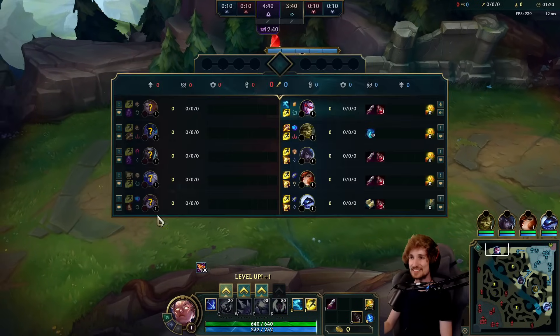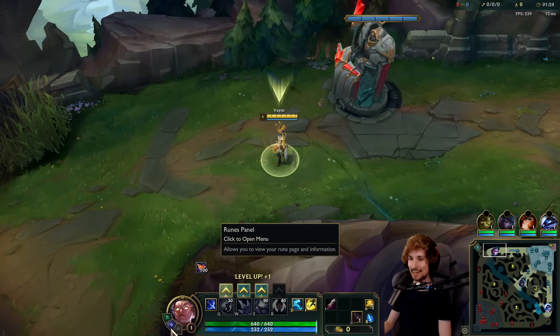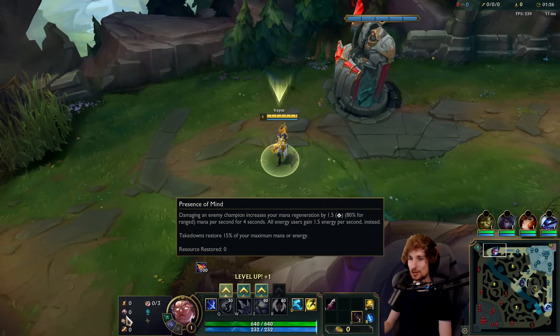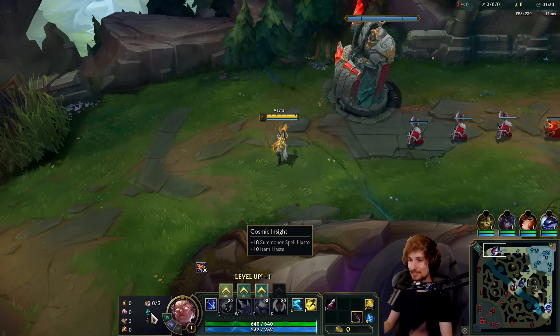Alright guys, welcome back to another video. Today we're playing Vayne top lane versus a Jayce. For the runes, we have Fleet, Presence of Mind, Alacrity, Cutdown, Biscuit Delivery, and Cosmic Insight.